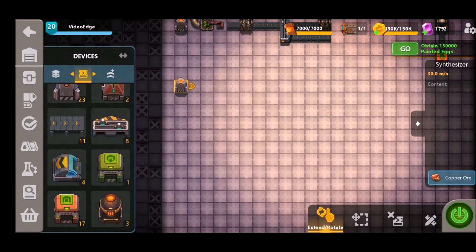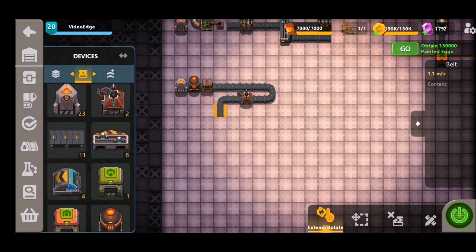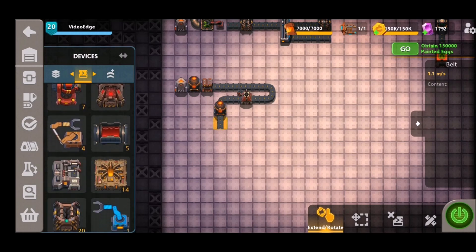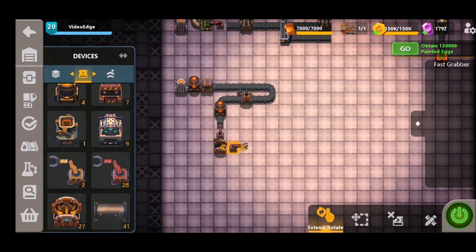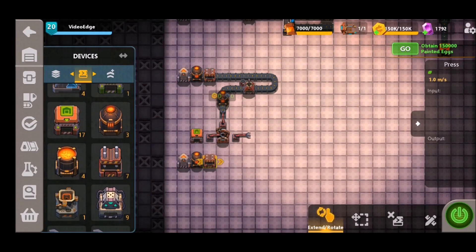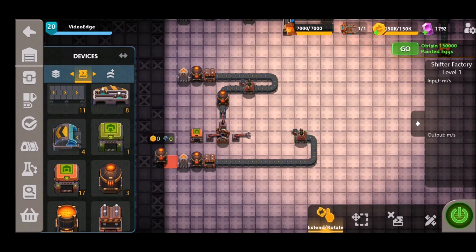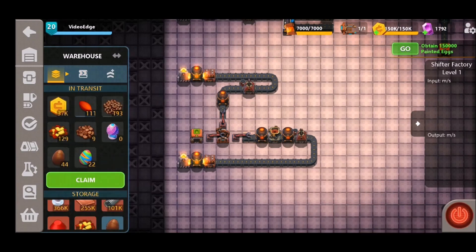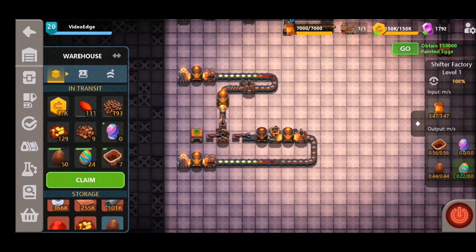The next item you're going to be asked to craft is the wire basket, and that's very simple in comparison because all it consists of is copper. We place our synthesizer, add a heater to heat up the copper, press it down and let it cool before placing our cutter to make the copper rods. It's very important that you heat up these materials before they go into the mechanical assembler, which is required to make this material. We place our mechanical assembler, select the wire basket recipe, and use some grabbers to feed the materials in. On the other side, copper ore is heated up, pressed down, cooled, cut, heated again, and run through an extruder — heated once more before turning the factory on. The wire basket is added to the outputs, so make sure you put a heater at the end of your assembly line.